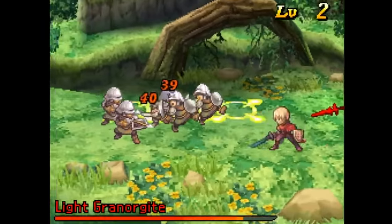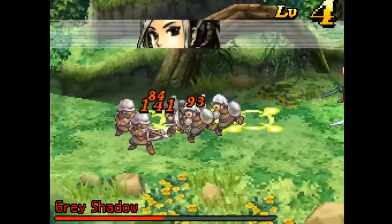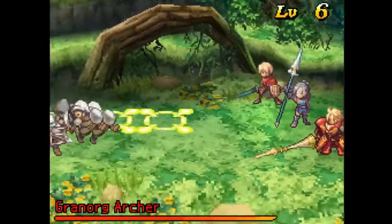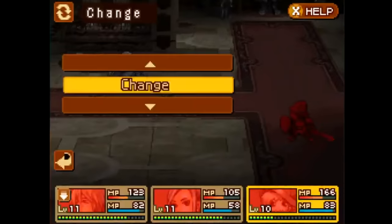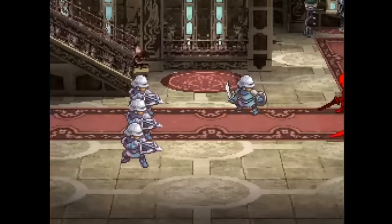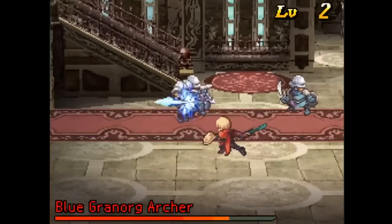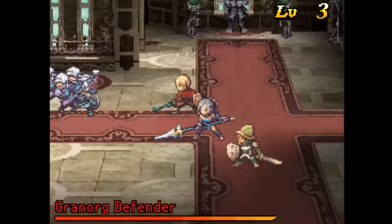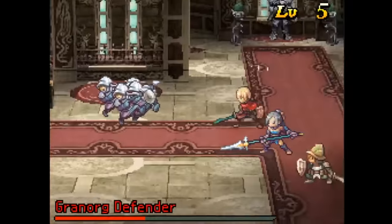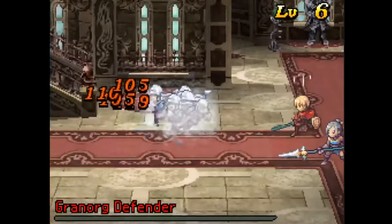Visually, Radiant Historia is a real looker on the DS. It utilizes polished 16-bit sprites against 3D scenery to create a beautiful hybrid of that classic console RPG feel. All of the characters themselves as well as the enemies are intricately designed and fit the world perfectly. If you're looking to get into an RPG on the DS, Radiant Historia will not disappoint.